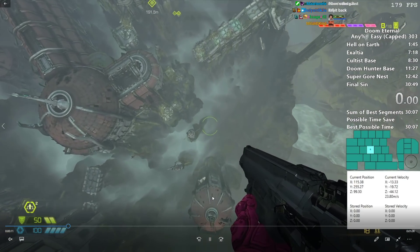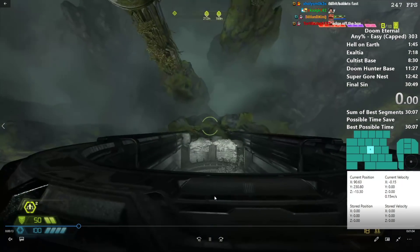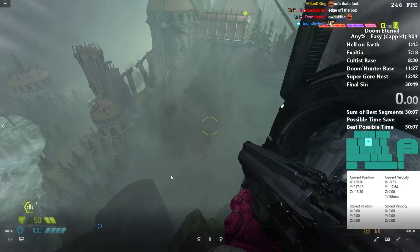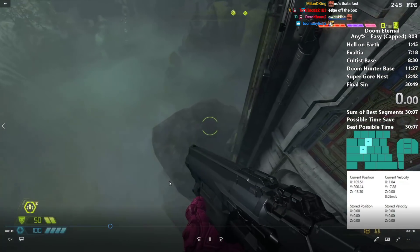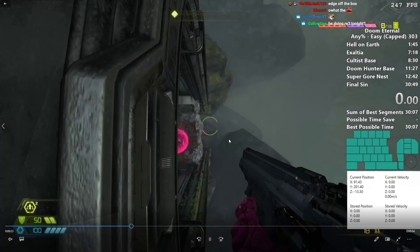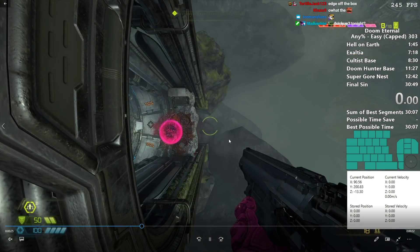I did mess up a little bit here, but now you can see what to do if you mess up potentially. So you want to align with this wall, so you're falling like directly off the ledge.